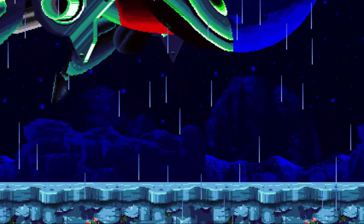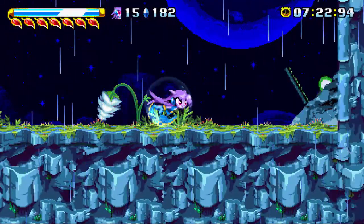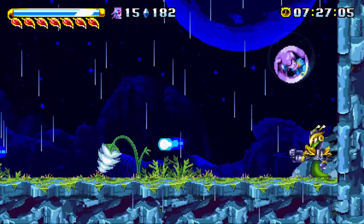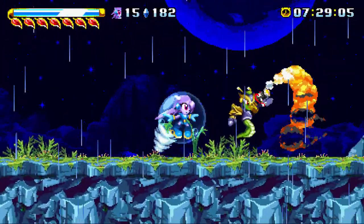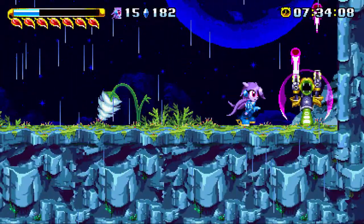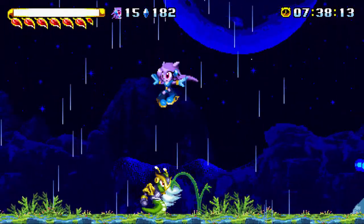Yep, Torque's been captured. Oh hi, Serpentine — we haven't seen you for a full stage. He has the same strategy as he had in Fortune Knight, except now he shoots the missile he used in Dragon Valley.